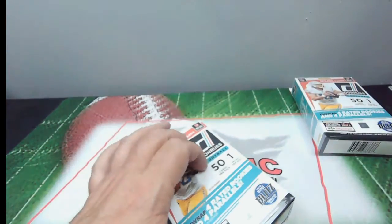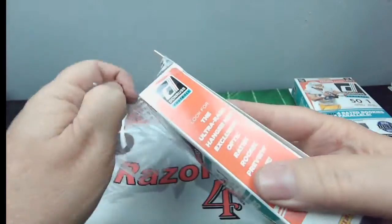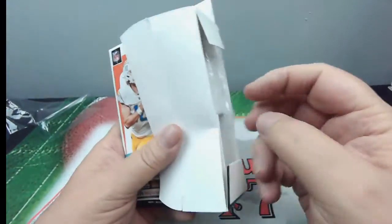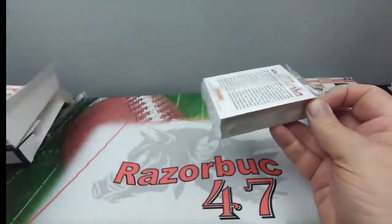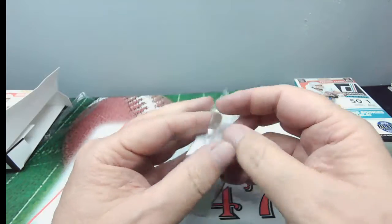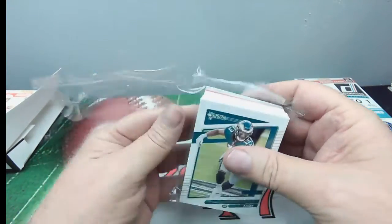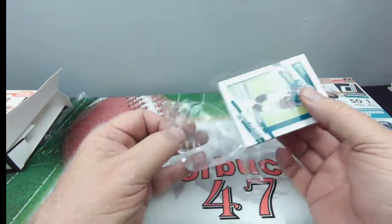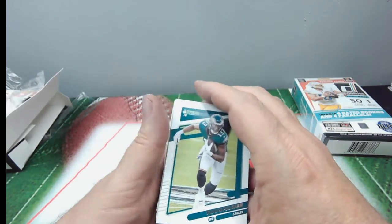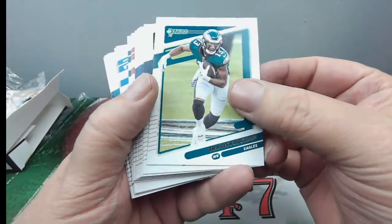So without further ado, let's see what we got. 50 cards in this pack — a lot of base cards to flip through. I won't fan through them like some of the bigger break rippers, but I won't spend a lot of time flipping through either. I can see some color in the back end — I like that. You get four rated rookies out of this and four parallels, so the rated rookies are not a bad deal.